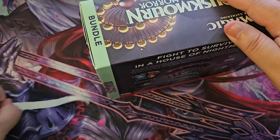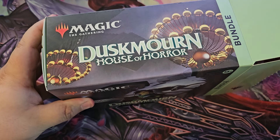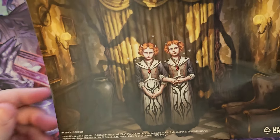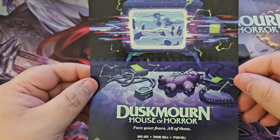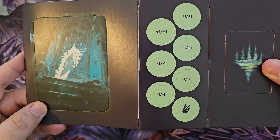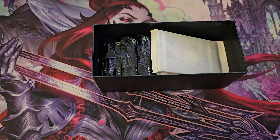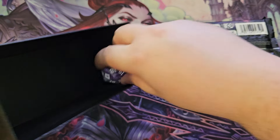Let's hop into it. The new set comes out officially 9/27/2024. There's a cool art card here — pretty fancy. It also comes with the tokens you need, the counters you need, as well as all the flying, finality, stunt — all that cool jazz.